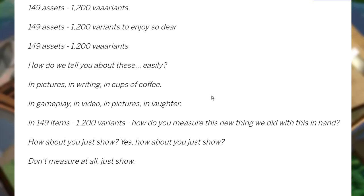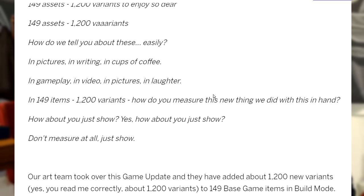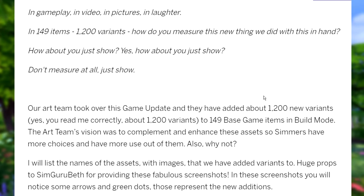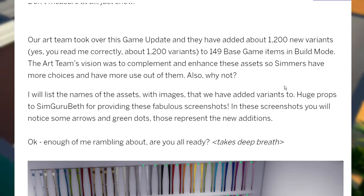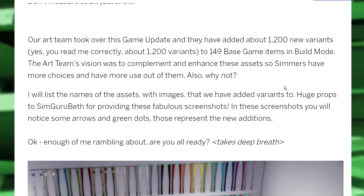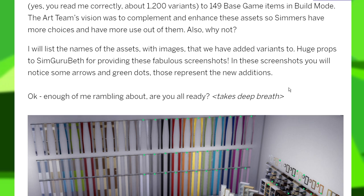The patch notes continue: 'How do we tell you about these easily? In pictures, in writing, in cups of coffee, in gameplay, in video and pictures and laughter — in 149 items and 1200 variants. Our art team took over this game update and they've added about 1200 new variants to 149 base game items in build mode. The art team's vision was to complement and enhance these assets so simmers have more choices and more use out of them.'